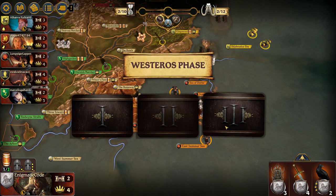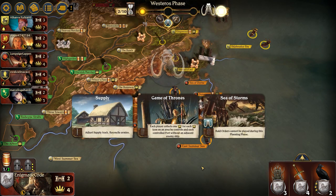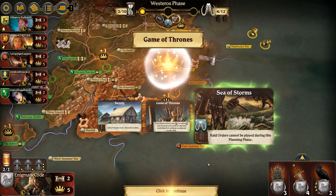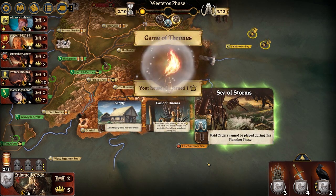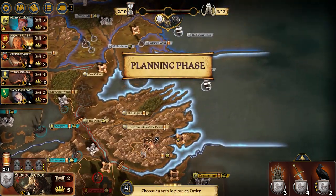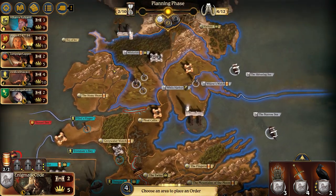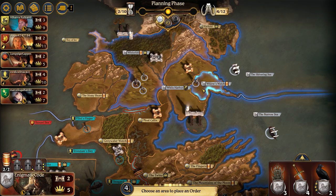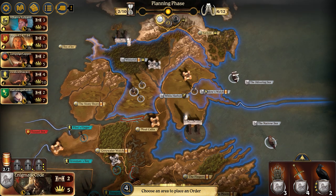As we look at the Westerosi cards, we have Adjusting Supply, which is really great because Stark starts off with a low amount of supply — the lowest out of all the houses, actually. Grabbing power, meh. And then Raid Orders can't be played, doesn't really affect me too much. There is an unfortunate downside to this opening, which is Winterfell — I really want to move all those troops out, but it's also the only place that I have to muster. Ugh, conundrums.